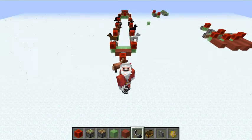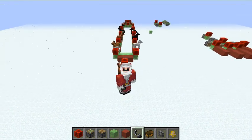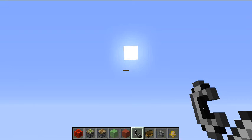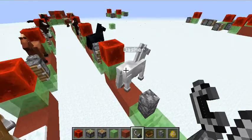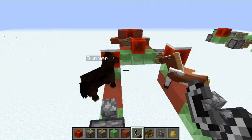Hello everybody and welcome to MC Instructor Builds. In this tutorial I'm going to be showing you how to build flying machines, just the basics, so forwards and backwards designs. But I thought I'd start off by showing you what you can do with this, which is build Santa's sleigh, complete with all his reindeer.